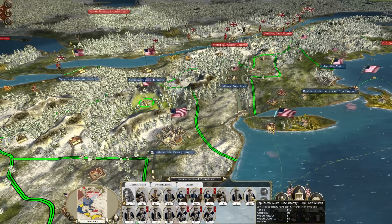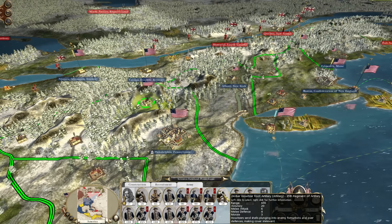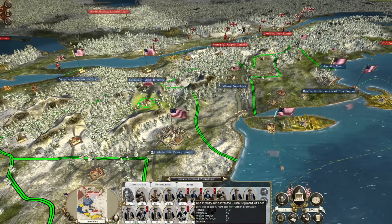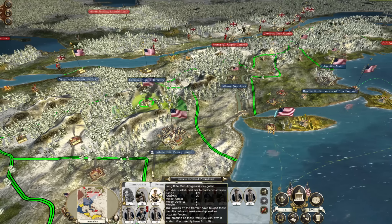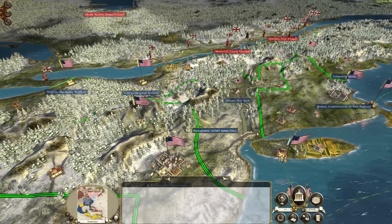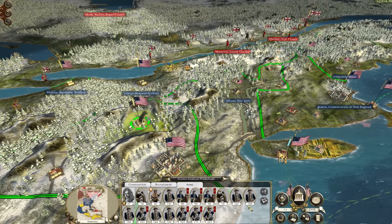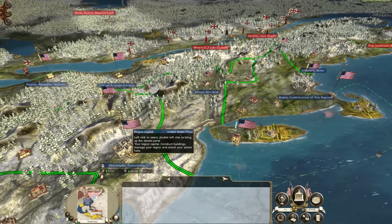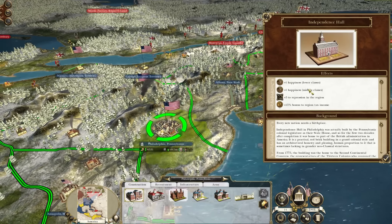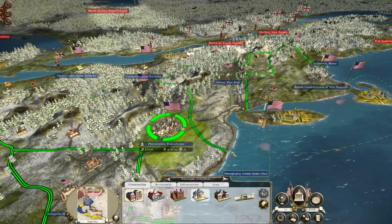Luckily I do have in the area this army which I was building up to be my brand new Republican Guard army, including the new 24-pounders which we managed to build last episode. Packed out with Republican Guard, already got some good veterancy on these. I'm going to replenish this army and get some more cannon, probably from Philadelphia. Philadelphia has been fully upgraded — it's Independence Hall. That's what we need next, but we don't really have 10,000 available at the moment.